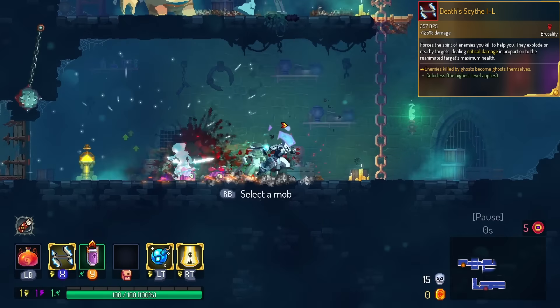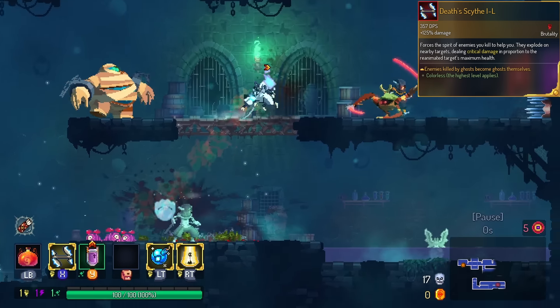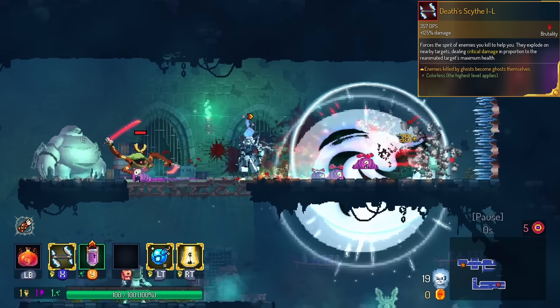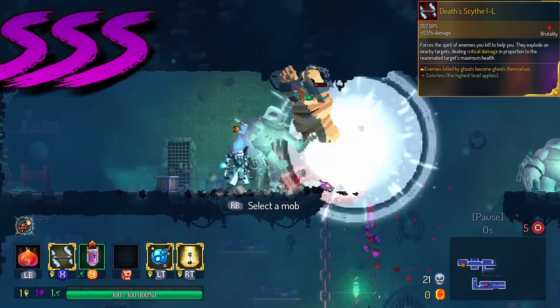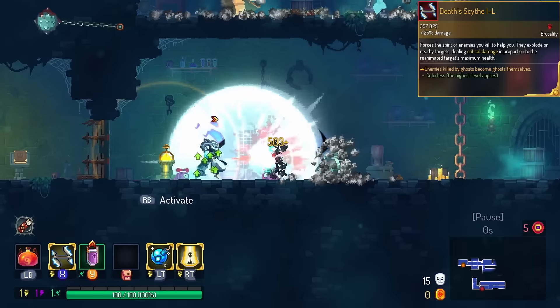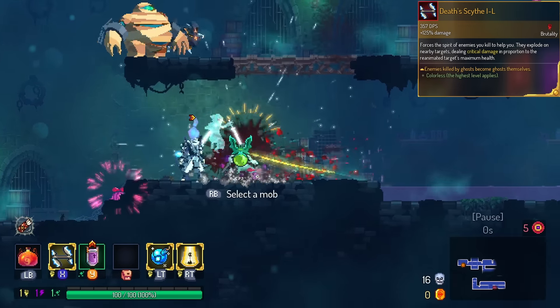Death Scythe, the next legendary from the Castlevania DLC, causes the ghosts that kill monsters to summon new ghosts. I actually think this is one of the top five legendaries in the game — triple S tier. This will absolutely destroy every biome in the game. And if you play it right, it will actually do very good damage on bosses, even though you don't get the benefit of the ghosts.